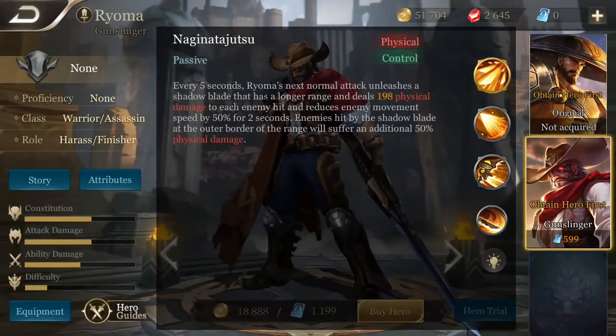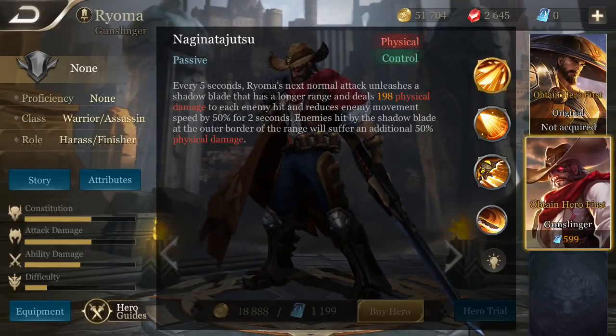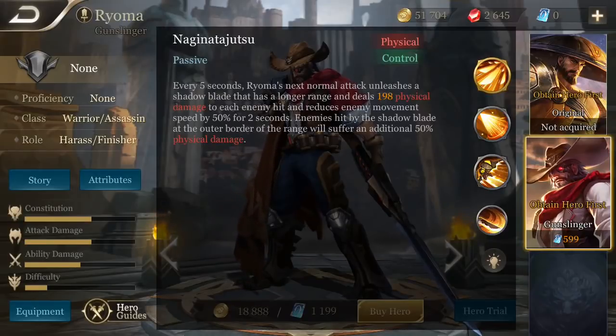Ryoma's passive is called Naginatajutsu — and yes, I did have to practice that a few times. After a quick Google search, I can confirm the correct pronunciation is in fact Naginatajutsu. Every 5 seconds, Ryoma's next normal attack unleashes a Shadow Blade that has longer range and extra damage, as well as slowing enemies. Enemies hit at the max range of Shadow Blade suffer additional physical damage.